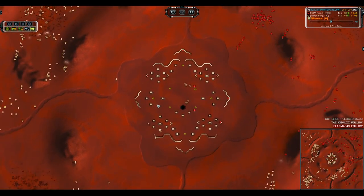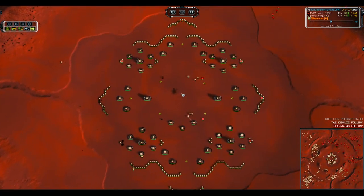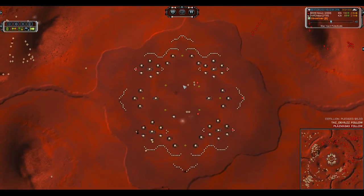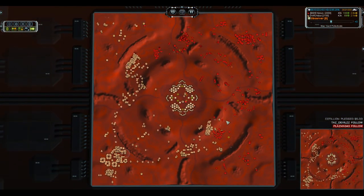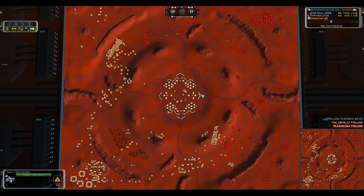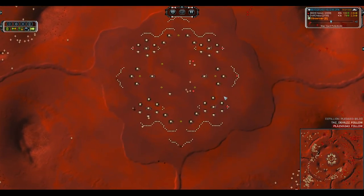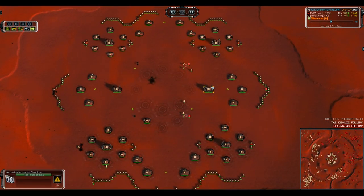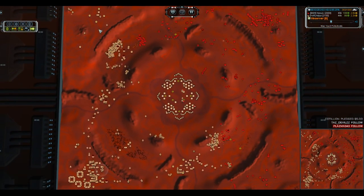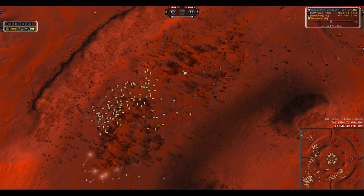Nice move in the mid — engineers have started reclaiming the base, giving Ajax a pretty substantial amount of mass. There's a T2 power gen there that you could capture or reclaim, and capturing seems relatively dumb when it's that exposed — you should just reclaim it. Leaving most of the point defense intact though to act as a roadblock for his opponent. Why would you reclaim PD if those PD can work for you?